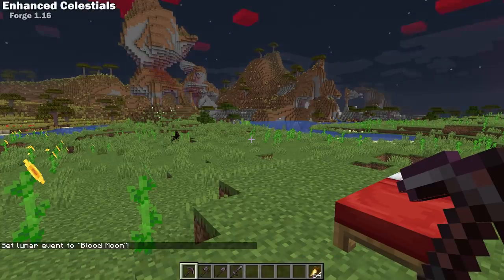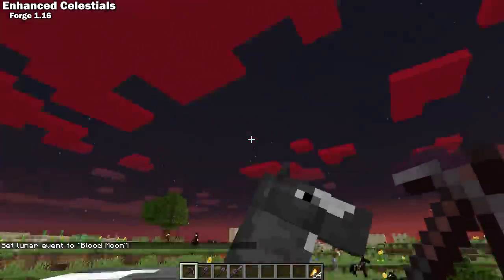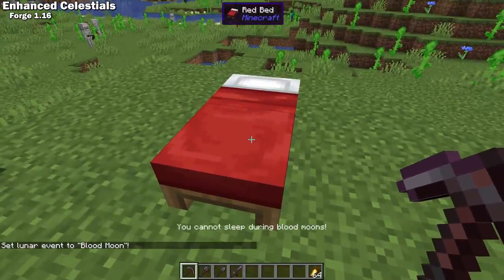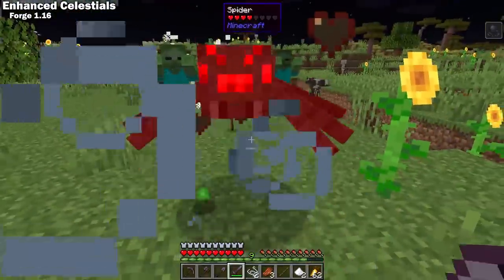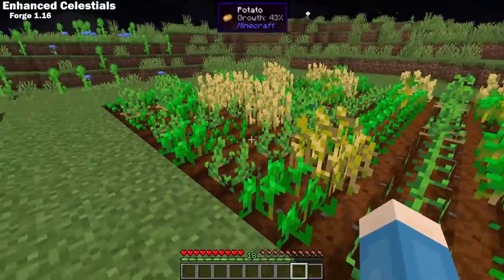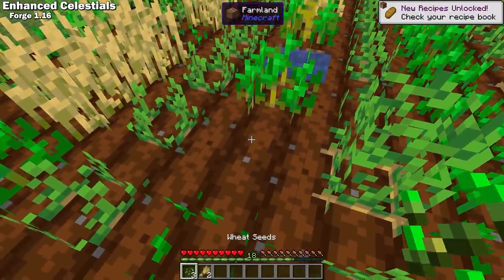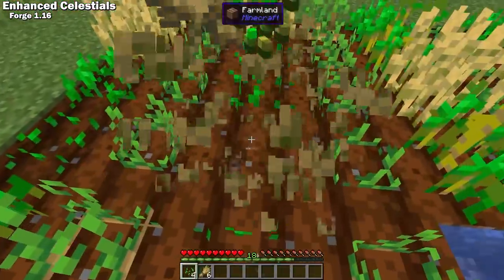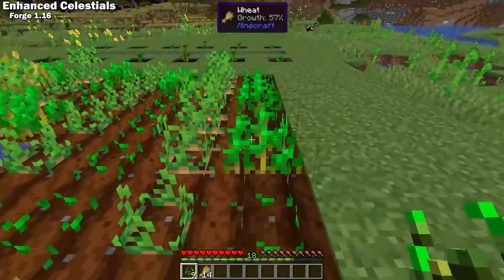Enhanced Celestials is a Forge 1.16 mod that aims to improve the way you experience nights in Minecraft. Currently this mod adds two lunar events: the Blood Moon and the Harvest Moon. During a Blood Moon, the monster cap is increased and players can't sleep. During a Harvest Moon, crop growth rate and crop drop rates are both increased. The developer says they plan to keep adding more events, and you should keep your eye out for a Blue Moon — which, as they say, only happens once in a Blue Moon.